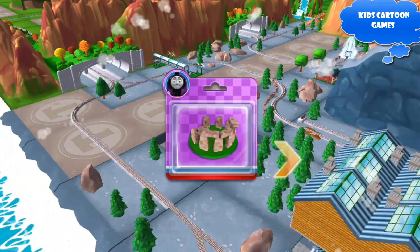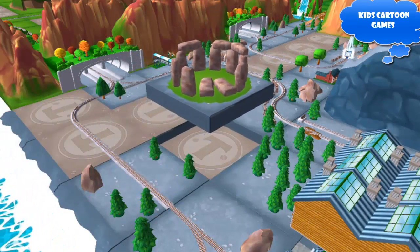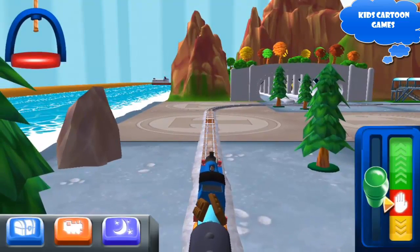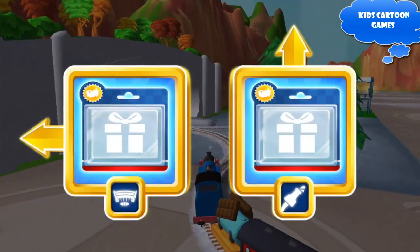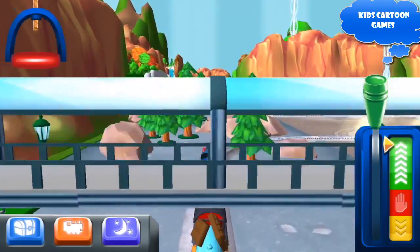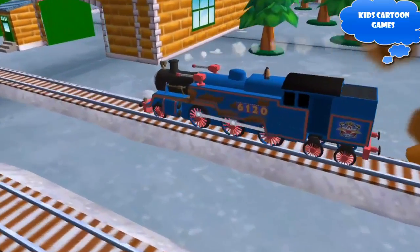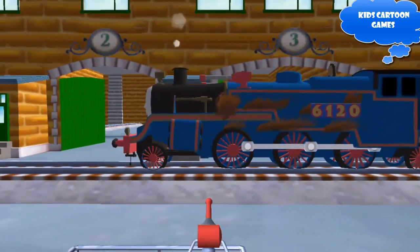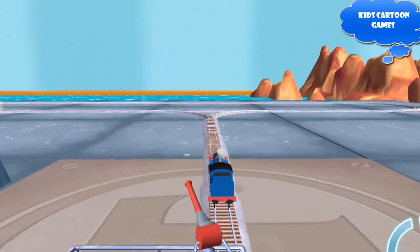Just slice across it or tap it to open. Where should we go next? Forward leads to the steamworks — they're just ahead. Help your engine cool their pistons with a refreshing wash at the steamworks. Well done! Just touch where you want to spread. Make sure you don't miss a spot.